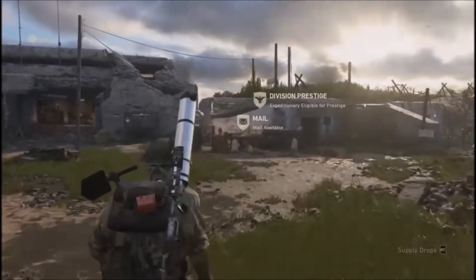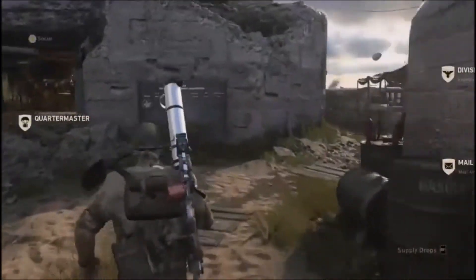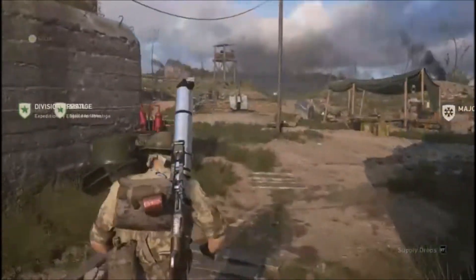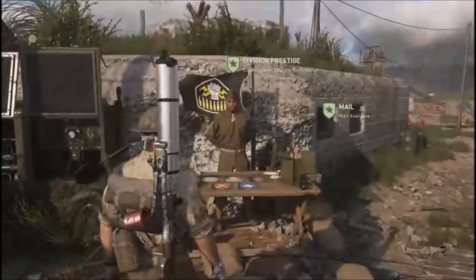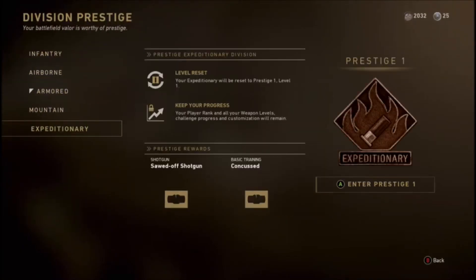All right, yo, this is Roster J. I'm going to show you how to prestige your division. You got to run behind here — that's where you get your mail and your orders. And I'm going to be prestiging expeditionary.